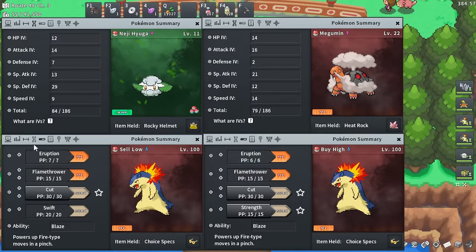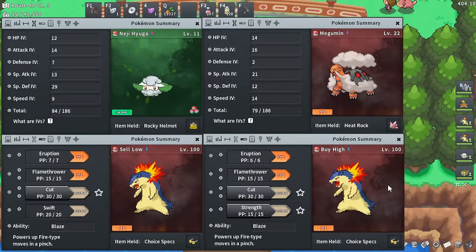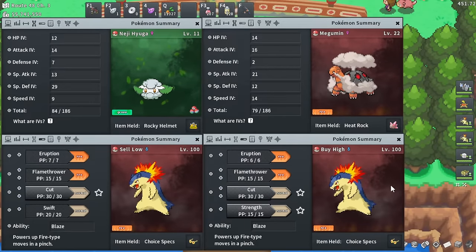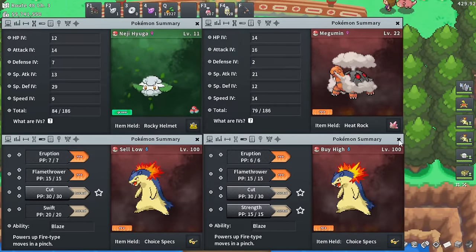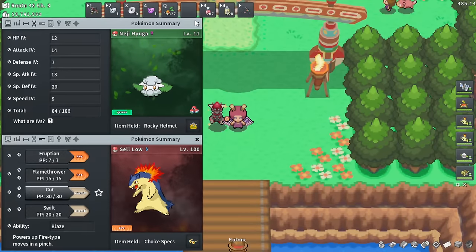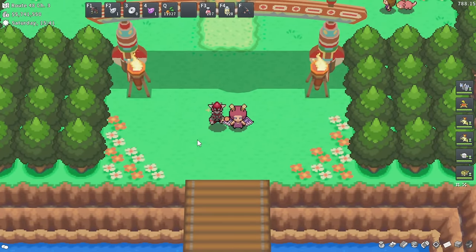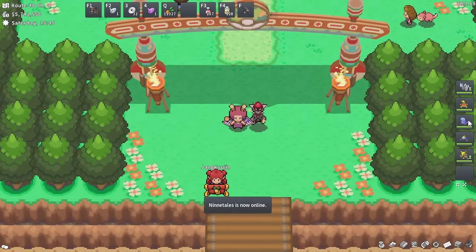300,000 pure Pokeyen every single day is so nice — you'll pay for your whole team within two to three days and make profit. People always ask what their first big Pokeyen goal should be in Pokemon — easily, a gym rerun team. Once you get all regions done and start doing gym runs, it's going to blow your mind how much Pokeyen you bring in.